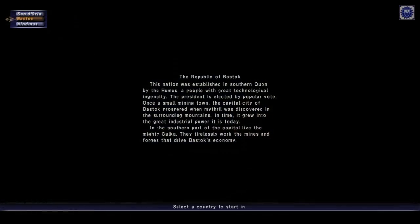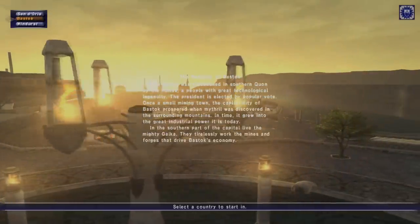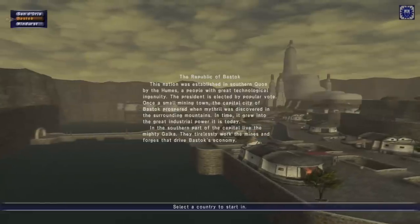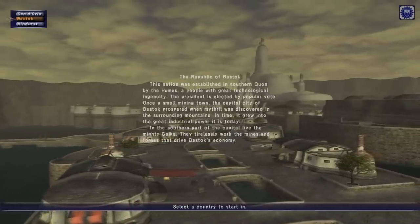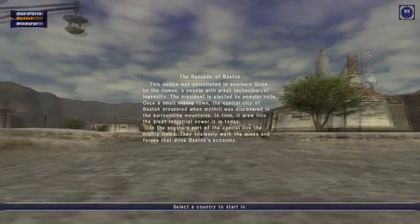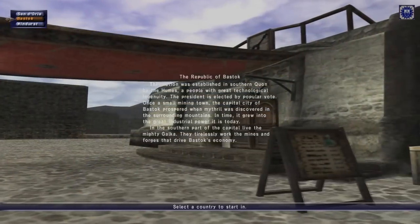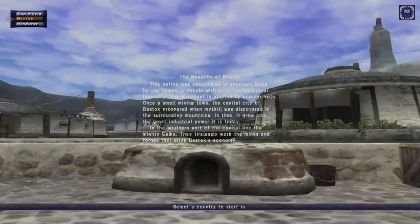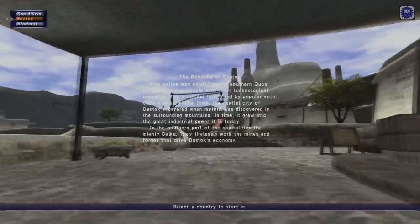Then we've got Bastok. Bastok is a republic which means it's ruled by a president - a bit weird, but you can go meet him. It's very good for shops, there are loads of guilds and shops there. There's also a mining district where you can find a cave into a mine, which is pretty good for low levels. It's the home of the Humes and the Galka were brought over from their ancestral home. Basically Galkas are the slaves - the black people in ages past in America - that's why I think it represents America.